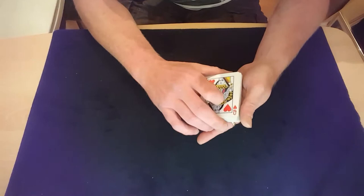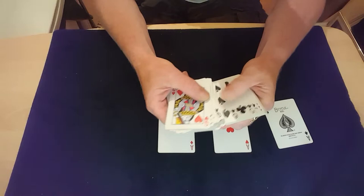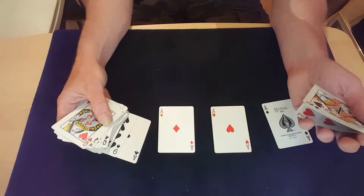Then all you do is say you're going to do the four ace trick and you need four aces, so you just go through and take out the four aces: spade, heart, diamond, and when you're getting to the club, as you're putting the club down you need to get a break underneath that seven on the top card. Just do a pinky pull-down — get a break on that seven, or pull in with your first finger at the top — and belly that seven down so you can get a pinky break on it.